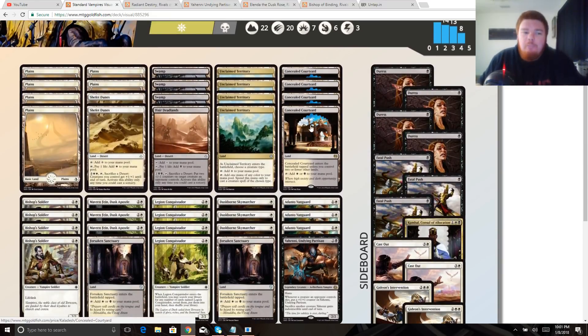Over to the sideboard: we're on four Duress. Against control decks we're going to need to take away their sweepers. This is to stop sweepers and removal early. We're limited on colors, so we want more play against control decks because I think that might be where we struggle. I played the blue-white cycling deck that plays a lot of sweepers, and I played against the mono-white version of this at a PPTQ and crushed it, so I wanted to be prepared. Duress is probably the best answer we're going to get with these colors.